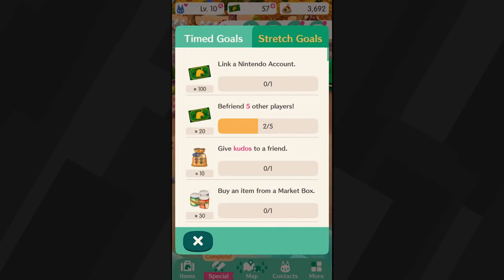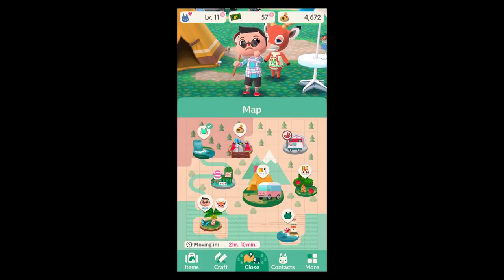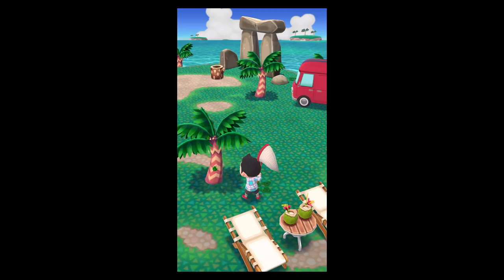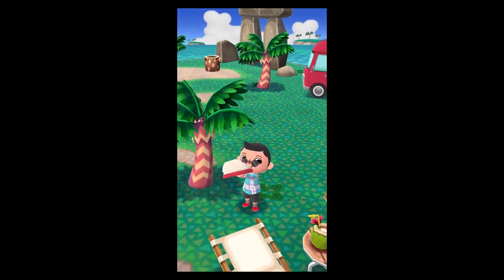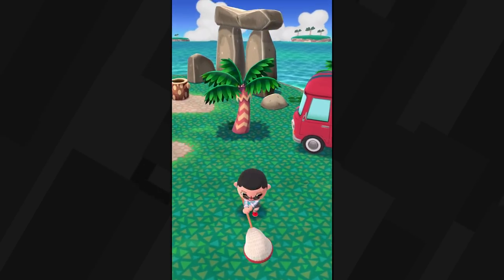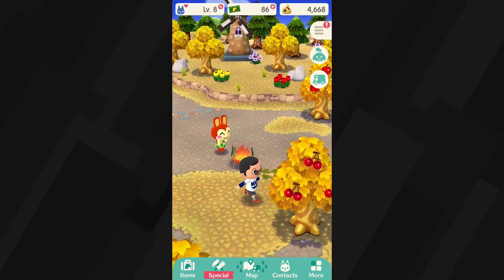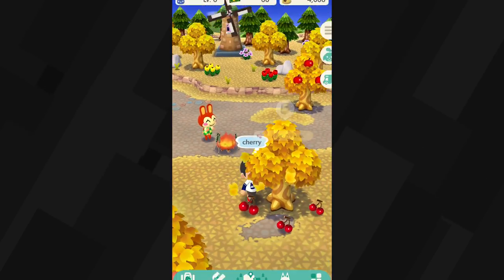Setting goals for yourself is tremendously easy because the world is segmented into activity-oriented locations. One is focused on fishing, another on catching bugs, and so on. This setup removes some of the freedom you have to hunt and gather anywhere you want in the 3DS Animal Crossing, but having each activity tied to a location makes it a breeze tracking down bugs or fruit while on the go.